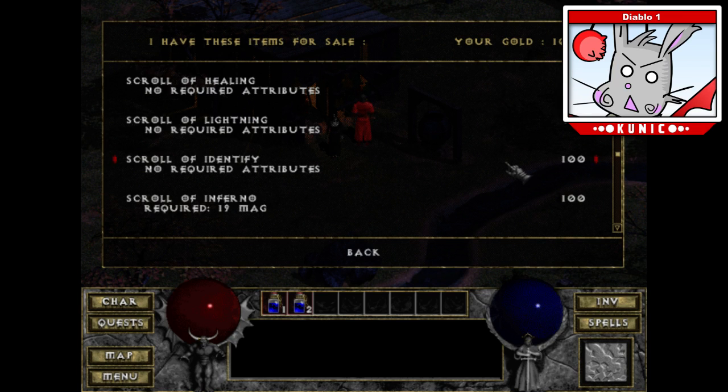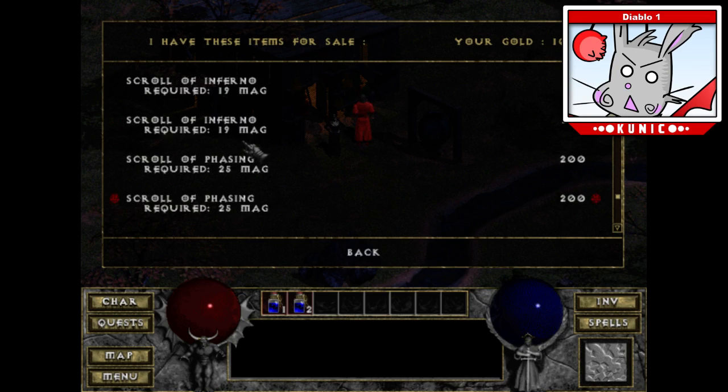You have books, which is how you learn spells, but there are also consumable versions of spells if you can't find the book. You have the Scroll of Lightning — it would go on your belt, you'd hit the number key where it's slotted, it would cast the spell and consume it just like a potion. There's also a Scroll of Phasing here, which I believe is a randomized teleport.